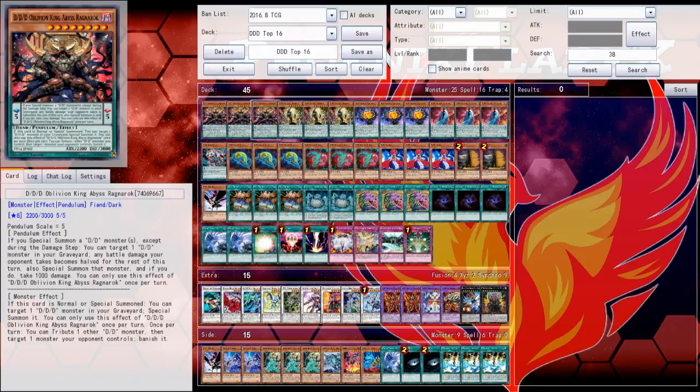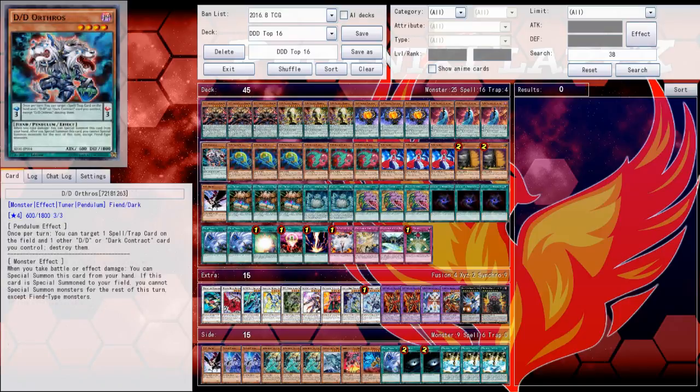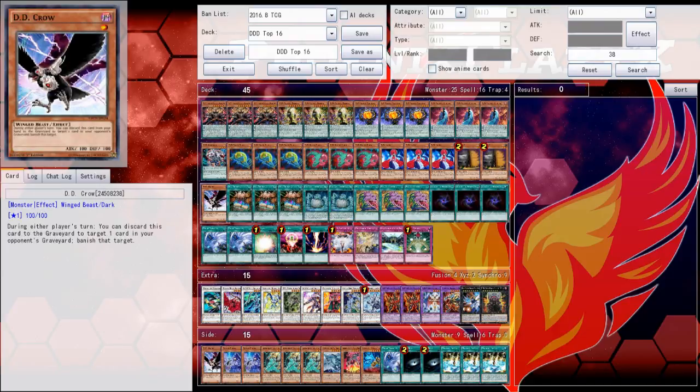This is the DDD deck that got roughly 14th place out of the top 16. The deck list is: three Oblivion King Abyss Ragnarokz, three Savant Thomas, three Savant Copernicus, three Savant Kepler, one D.D. Orthros, three D.D. Swirl Slime, three Necro Slime, three Lamia, two Maxx C, and one D.D. Crow as hand traps.